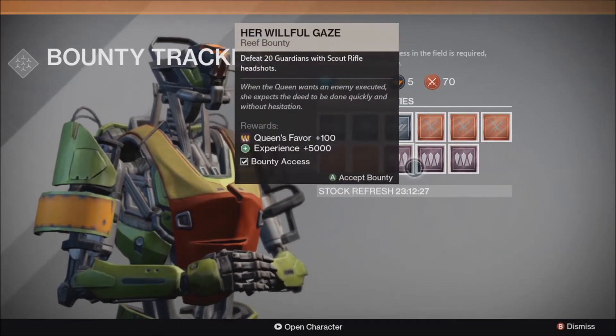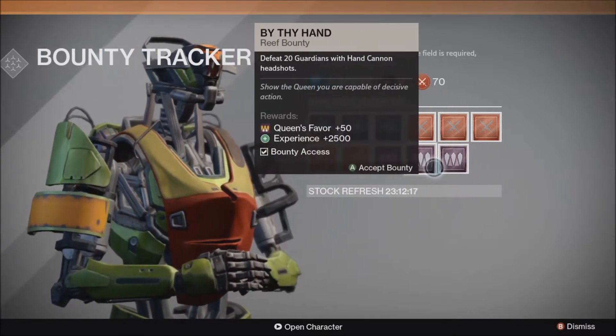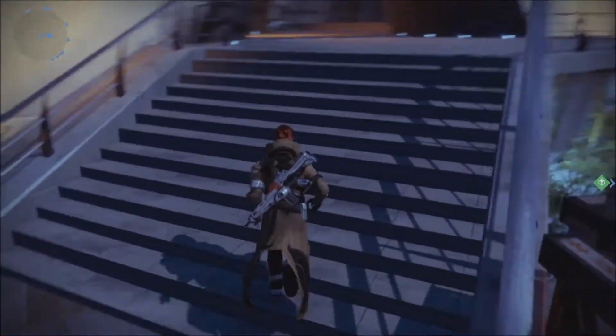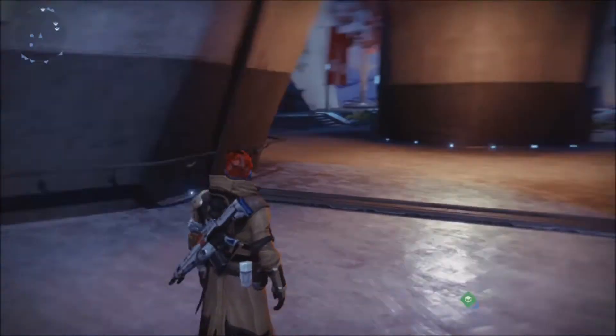They're going to be purple, and you have to do specific things for Queen's Favor points. Basically, the Queen's Favor is like reputation. So, things like killing 20 Guardians with a Scout Rifle, 20 Guardians with a Hand Cannon, killing Draxus the Winter Kell and the Scourge of Winter — I've already killed Rixus the Archon Priest — and some other stuff like getting Fallen items and headshotting Fallen.